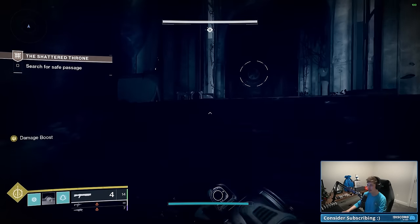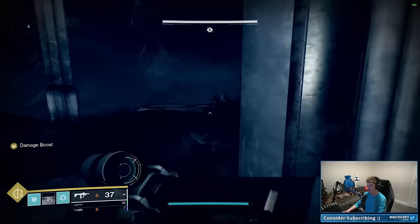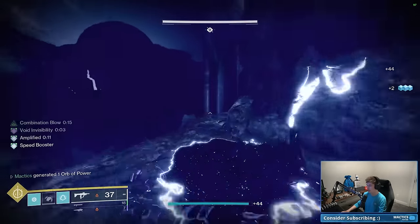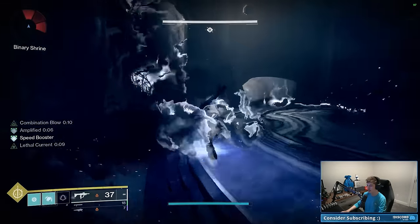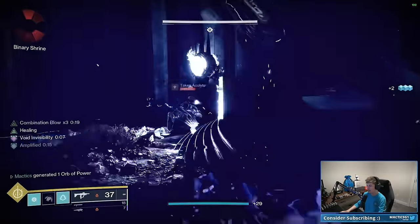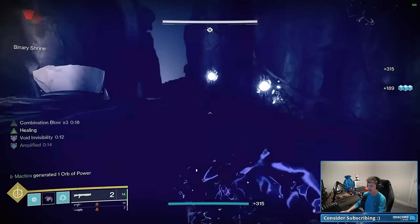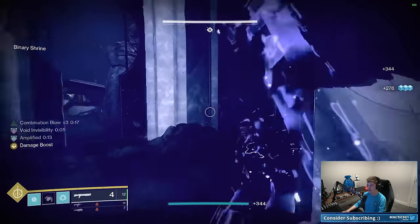After killing that first knight, we have the cloud snake — the W snake — which is easily accessible if you come out to the left and take a little right. I'm going to stack my Combination Blow on the way, since it'll do more damage to the boss and keeps me invisible so I'm safe traveling. Run over, melee, dodge, melee, dodge to stack up Combination Blow to times three. Got the minotaur — One-Two Punch shotgun and he's gone. Clean up the rest of the ads.